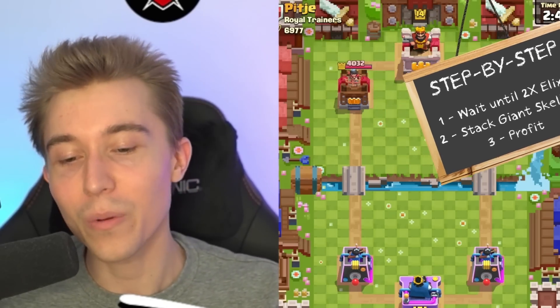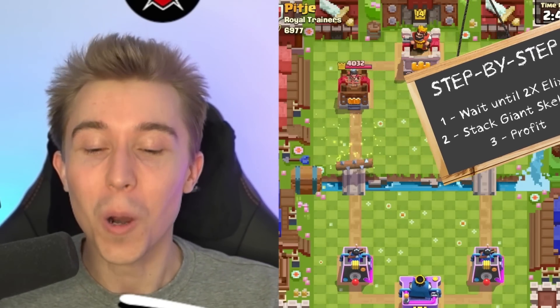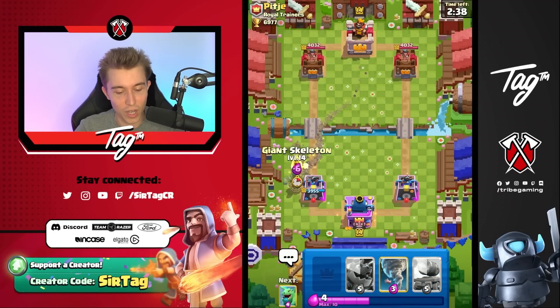All we want to do is get to Double Elixir with this deck so we can stack up Giant Skeletons, have them get raged up, and make our opponents furious. I can go for a Giant Skeleton in the back if he cycles anything big. Otherwise, I kind of want to just wait until Double Elixir.